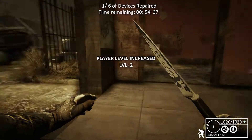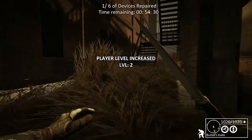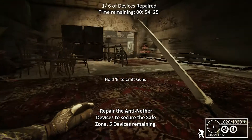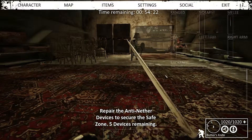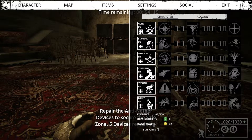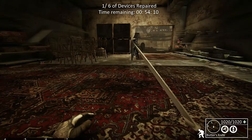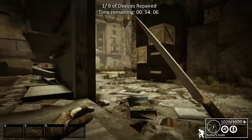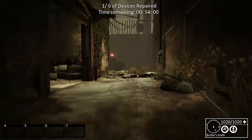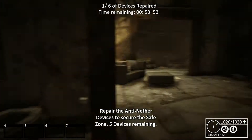Level 2 increased. You do gain XP as you survive. Let's actually go ahead and spend that point. You just come over here to your character sheet, and then you can click on the little plus sign to put points in there. Actually, you know what, I'm going to save up these points because I'd like to see how far we get before we actually start spending points.